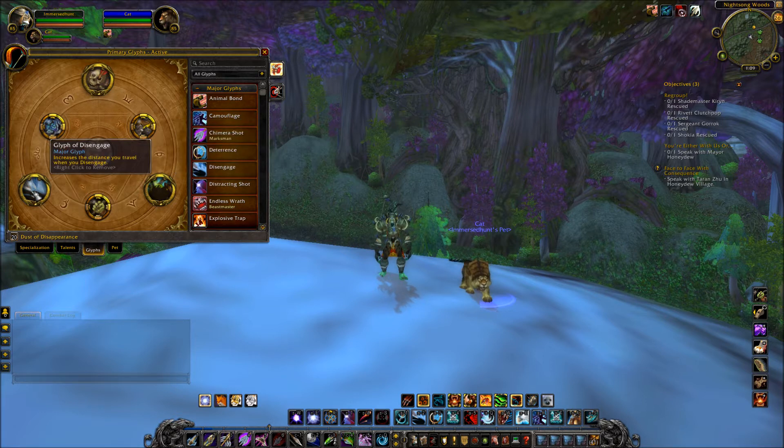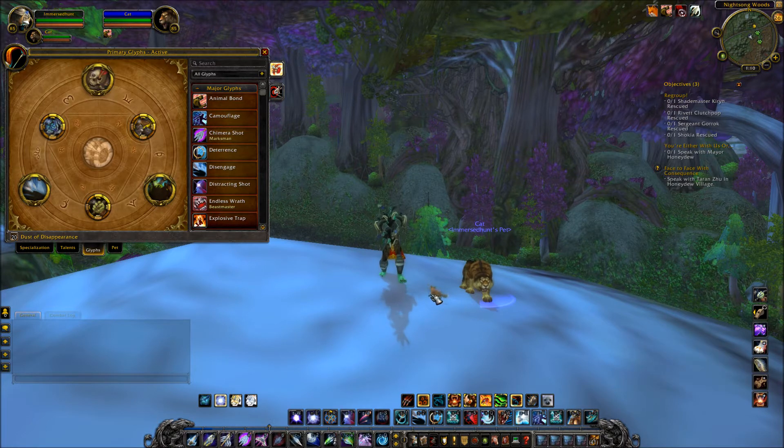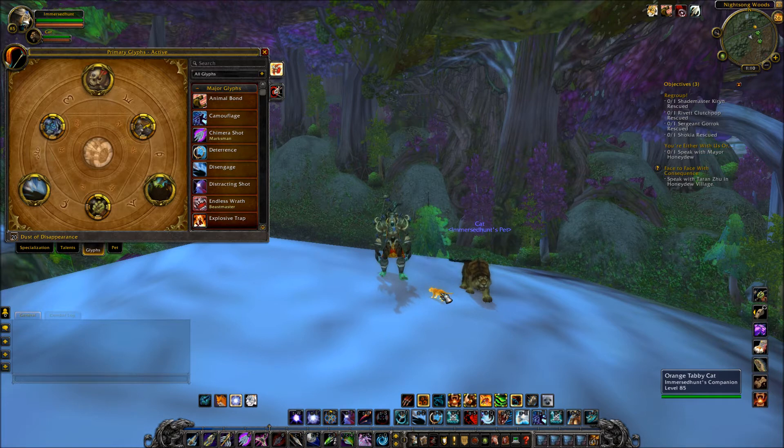I also grabbed the glyph that increases the distance you travel when you Disengage — very important for PvP hunters. And the Glyph of Aspects — each time you activate a new aspect, an animal companion representing that aspect follows you for 15 seconds. So switching to Aspect of the Fox gives you a cute little fox, Hawk gives a hawk, and Cheetah or Pack brings a cat. Specs are now being personalized, which I love.